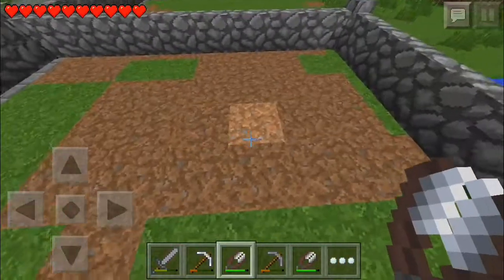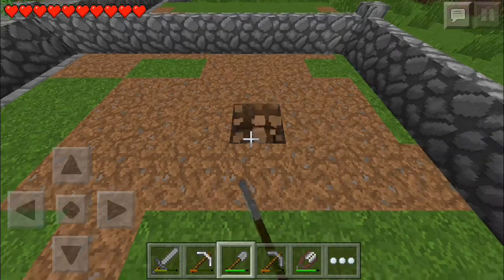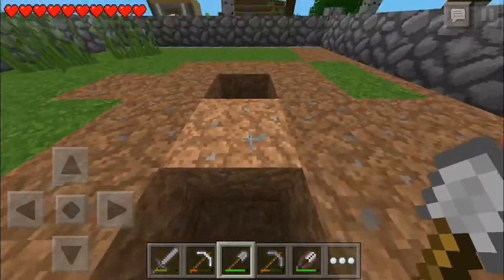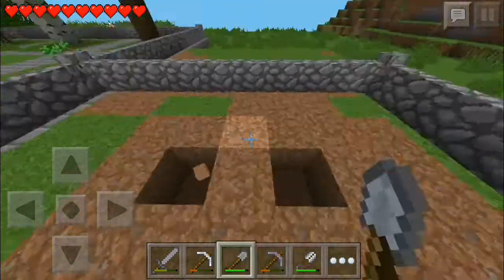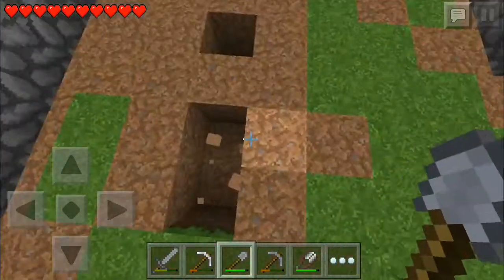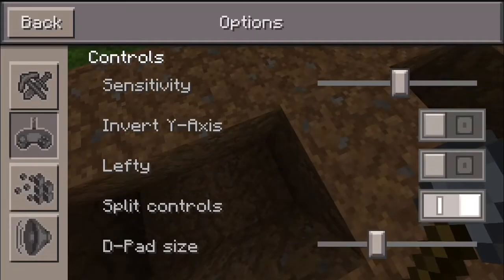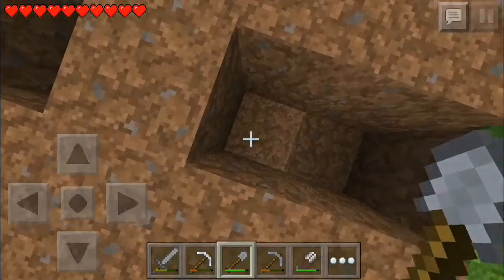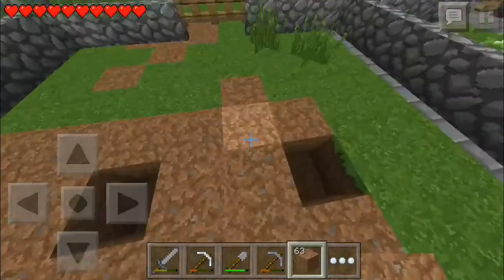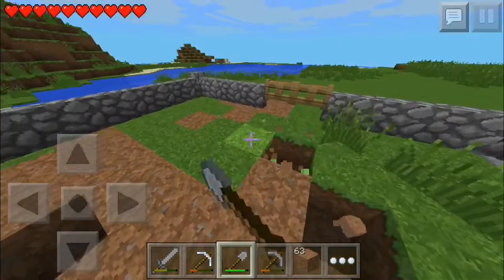Let's go ahead and make the smiley face to this farm. That's where I'm going to put the water so that the carrots can grow and have fertile soil. I'm doing this wrong. This sprint is really hard to control when it's going so fast. Do I have dirt with me? There we go. And the smile is going to be right here.